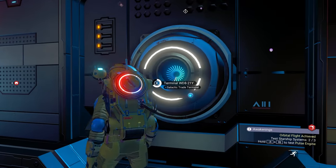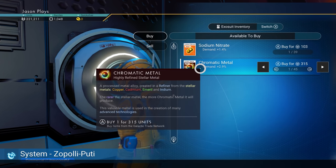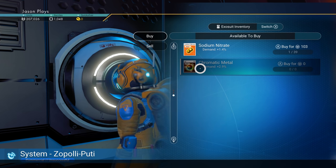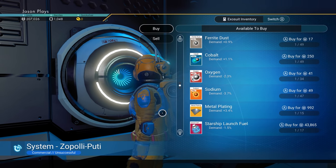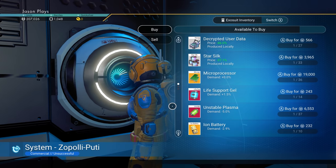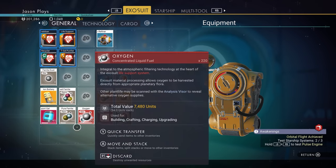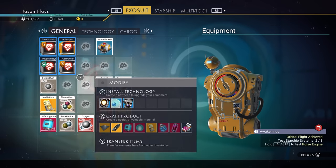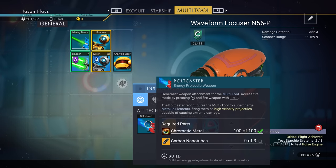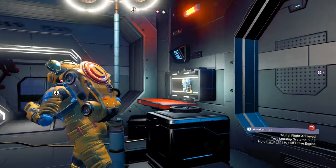Let's see if we can buy some stuff from here — they have chromatic metal! We're going to buy chromatic metal, because now we can make a bolt caster on our current multi-tool. Starship launch fuel costs a lot of money — I thought I was going to be able to do that easy, but it costs too much. Find life support gel and batteries as much as we can — our stack limit is 100 so we can get up to 100. Now we can make a bolt caster. Oh yeah, we need three nanotubes, but we can make a bolt caster.